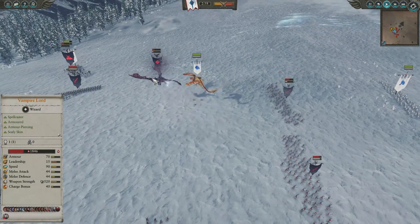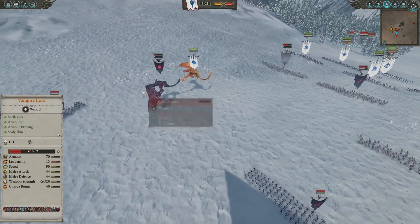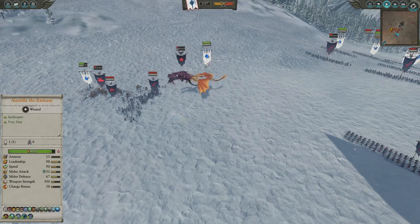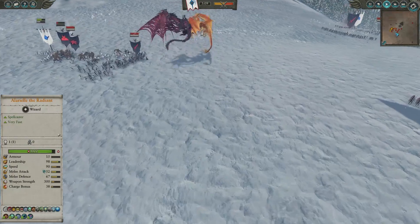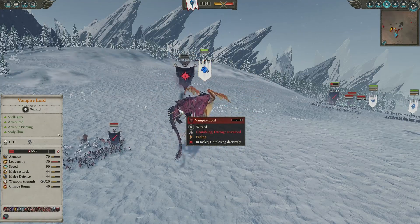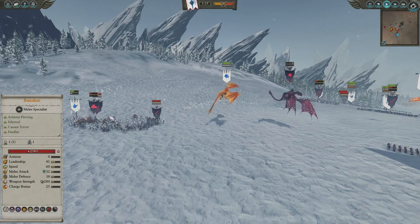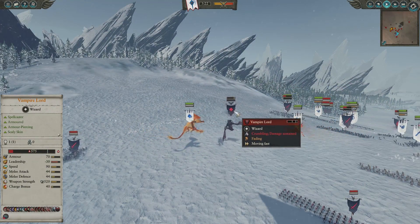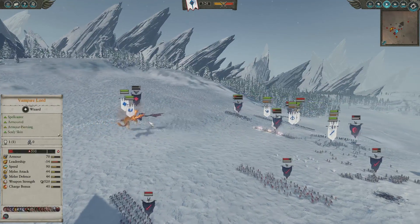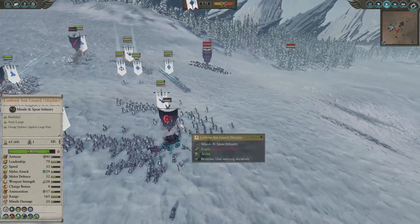Look at the damage popping off from the Sisters, the Handmaiden, and our Sun Dragon. The Vampire Lord is pretty much just about taken out then and there — you can see he's crumbling. He's actually fleeing, but our Sisters of Avelorn are still firing off on the Vampire Lord. The Sun Dragon's in pursuit — there's no way he's going to be able to take out a full health Sun Dragon. Sun Dragon gets the hit on him, and down goes their Vampire Lord. He's on 600 health, there's nowhere he can go. The Flamefire Phoenix comes in to finish the job.